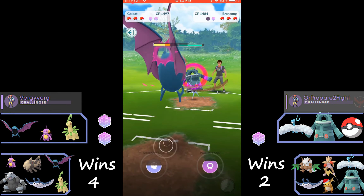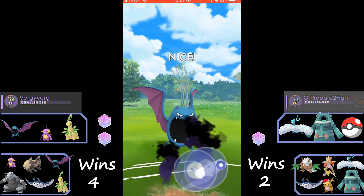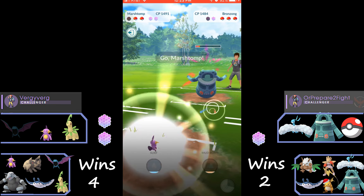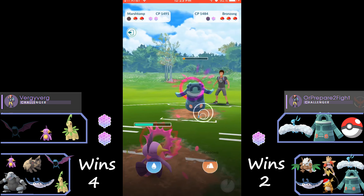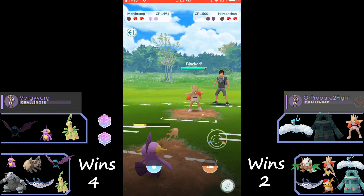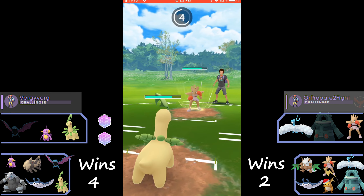We start out in a bad matchup of Bayleef against Altaria and swap into Golbat. Then he swaps into Bronzong — we go ahead and go for Shadow Ball this time, but it does go through. I thought he shielded it. We lose our Golbat but we are at a shield advantage and a Pokémon advantage. We went for a blind Surf for anything he was bringing in because we thought he was going to come back in with Altaria, who's really good against Marstomp.